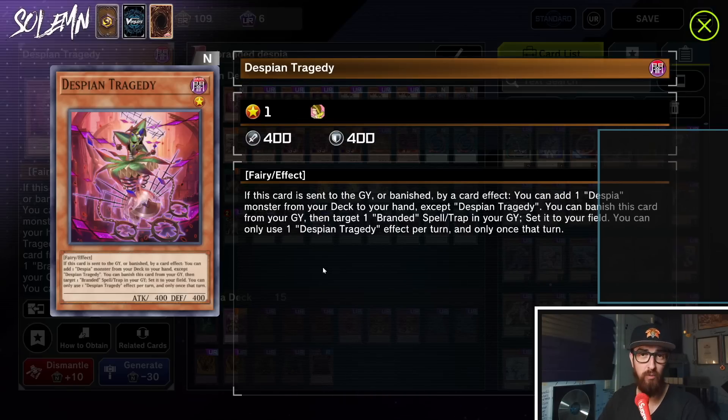I will be doing a quick combo tutorial at the end of this video. The second effect can be used to reuse Branded spells, but that's usually more of a grind game thing and doesn't come up every single game because people will often be scooping when they see your board.